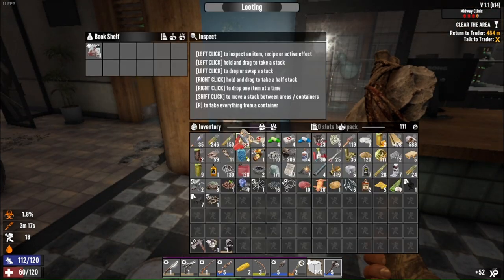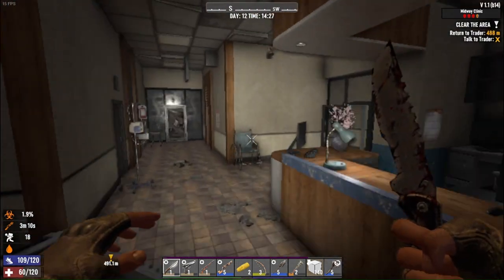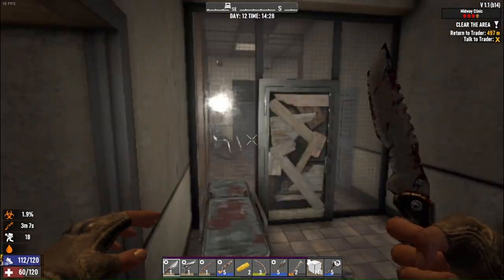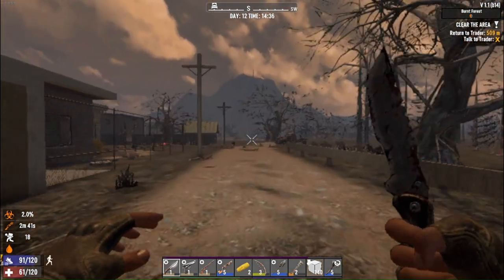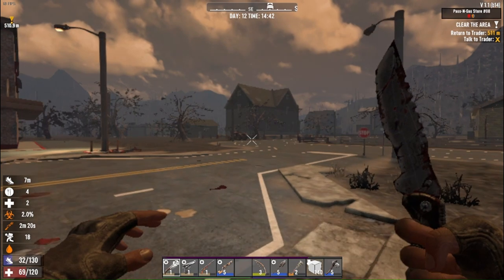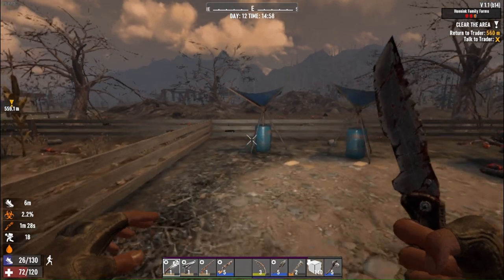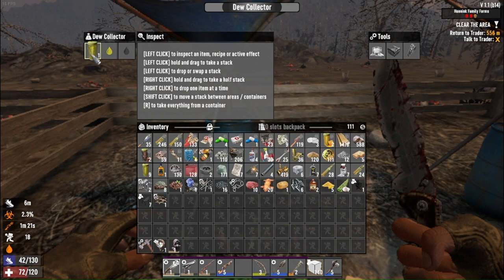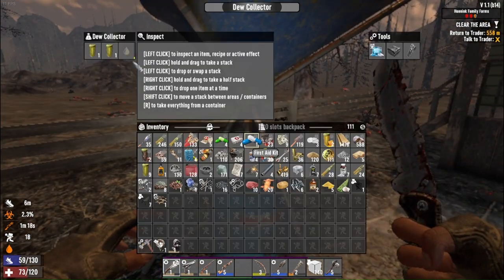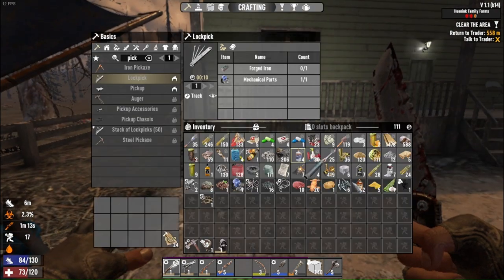Alright, so I need more lockpicks — I'm going to have to go back home and see if I can make them. Another knife guy — hunting knife quality one, finally. That was all locked. I'm going to check these dew collectors — it is murky water. That one's definitely murky water. That's good to know — I will have to boil that water.